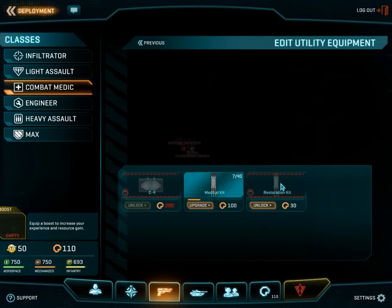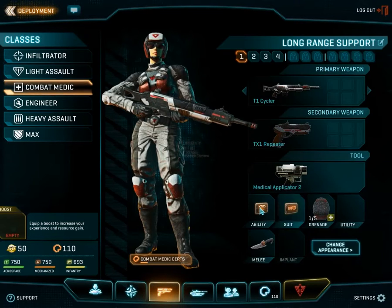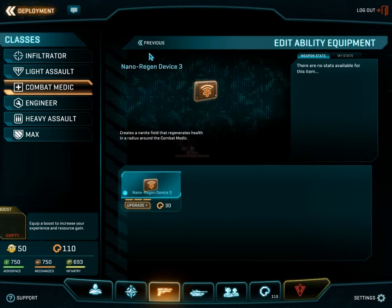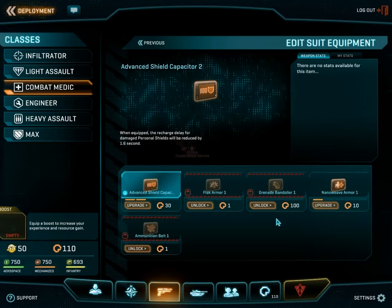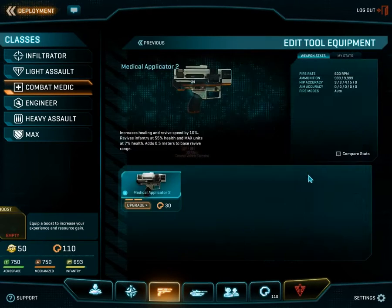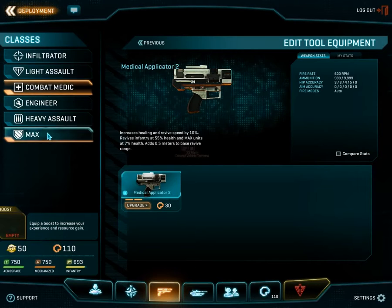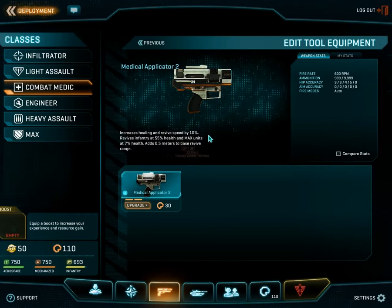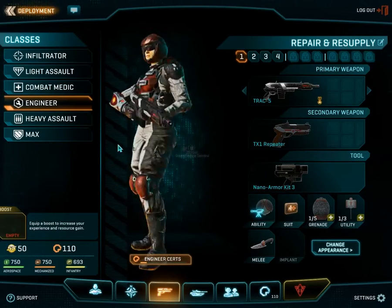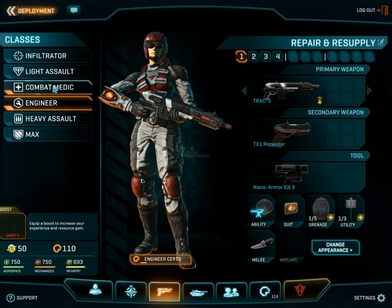They have the same utilities as the heavy assault. They only have the one device — the nano regen device, which is essentially an AoE heal. Their suit abilities are again the same basic abilities. Then they have the medical applicator, which is the tool you use to heal forces with. Combat medics are also the only class that can revive maxes — they cannot heal maxes in combat, but they must revive them if a max goes down.